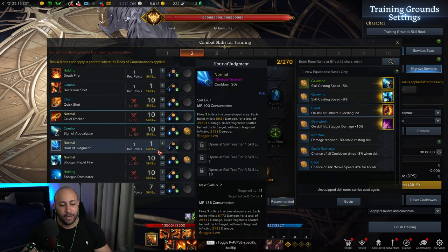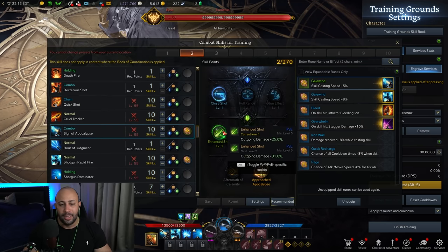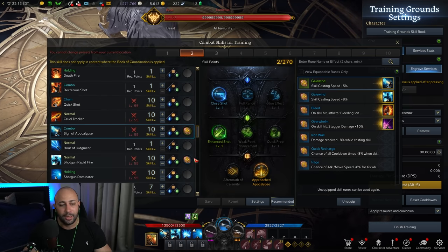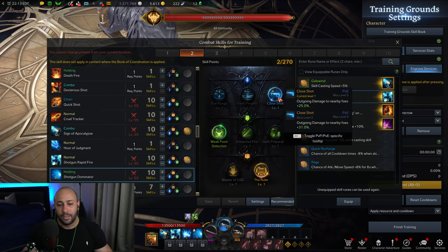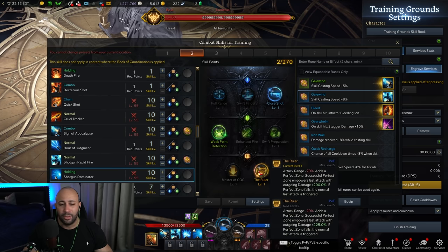For the shotgun skills, I take Sign of Apocalypse with Close Shot, Enhanced Shot, and Approach Apocalypse — that adds more damage to bosses that are immune to CC. I take Shotgun Rapid Fire with Close Shot, Enhancement Shot, and Special Bullet. Shotgun Dominator uses Close Shot, Weak Point Detection, and The Ruler — it decreases attack range so you have to make sure you're really up close on the boss's back to do maximum damage.